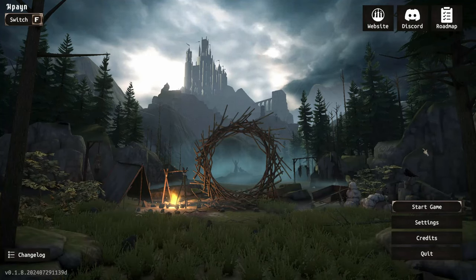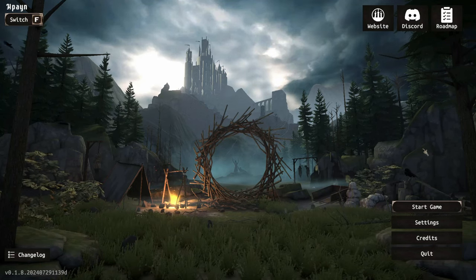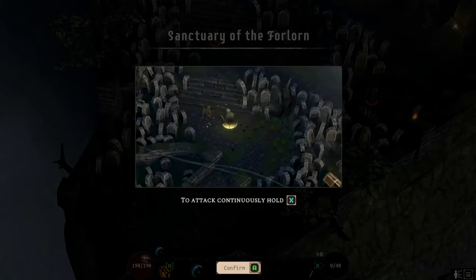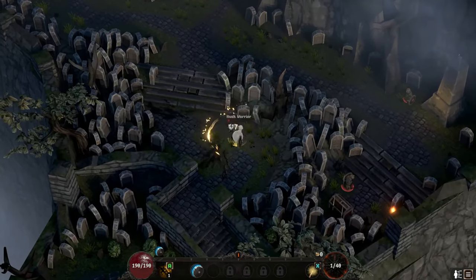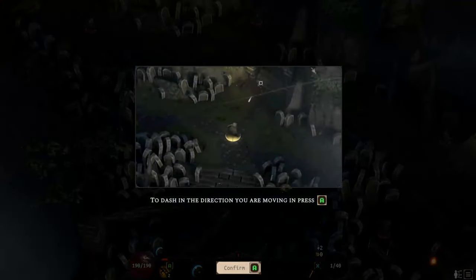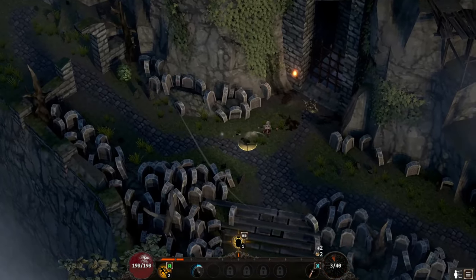Hey, what's going on everybody! Today we're going to be playing Heretical. This is a game that's like Dark Souls but it has Diablo 4-like gameplay as well. It looked pretty cool so I was like, why not let's give it a shot. So without further ado, let's go ahead and jump right into it. Here we are - Sanctuary of the Forlorn. It's kind of like Dark Souls but it's also got that Diablo top-down look to it.